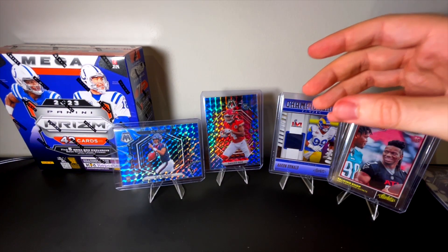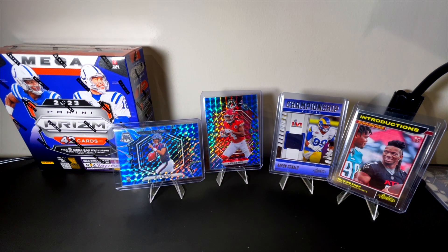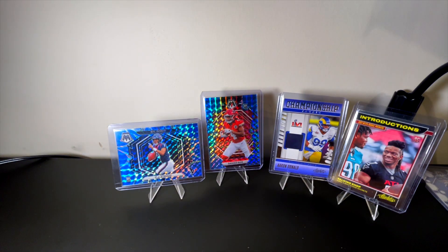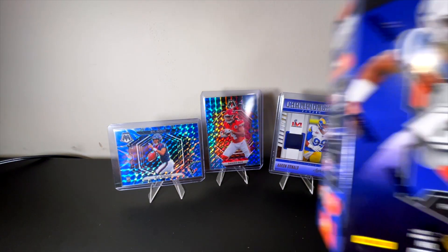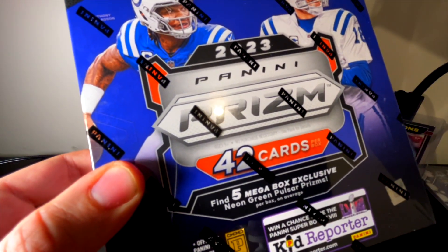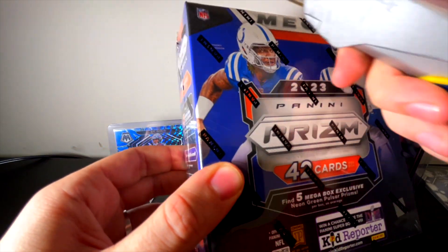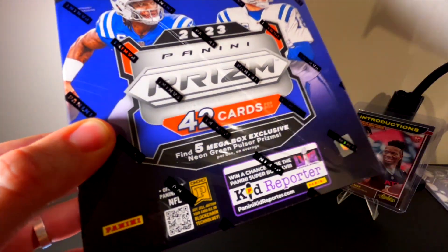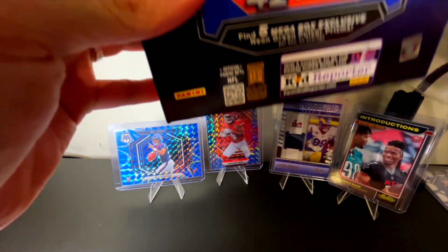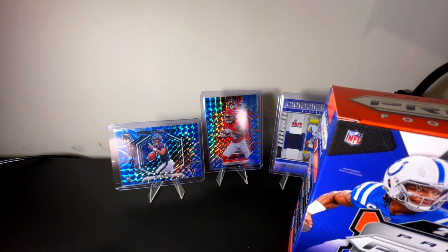Not a bad showing from Mosaic. Prism is going to have to do something good — like we're going to have to hit a neon green pulsar CJ Stroud in order for it to even have a chance at matching. So we will hop into this, open it, and because I'm really good at remembering, let me go ahead and get Mosaic cleared really quick.